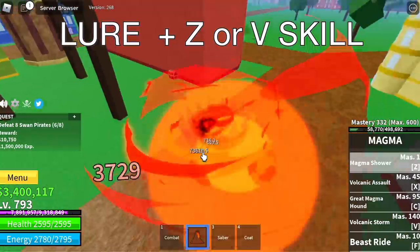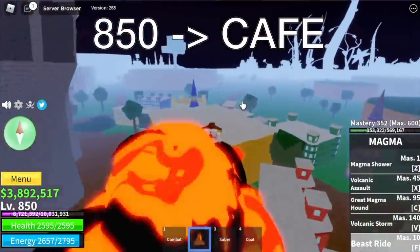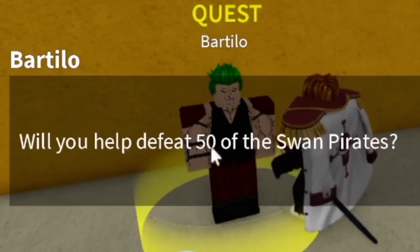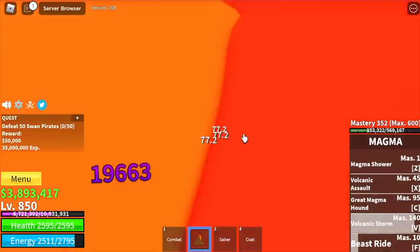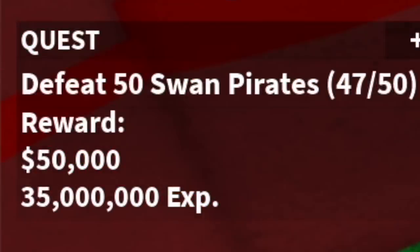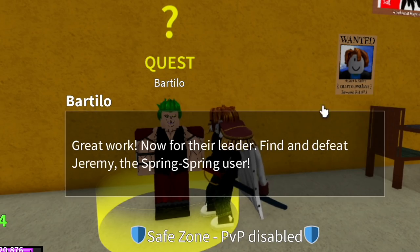At level 850, head to the cafe and get the Bartiliu quest. He will ask you to defeat 50 Swan Pirates. I was able to finish this quest in just 3 minutes. You will get 35 million from that quest and gain 3 levels.